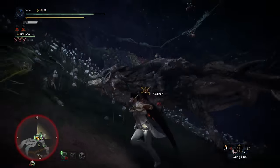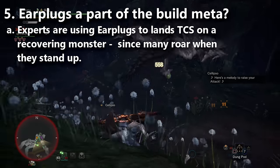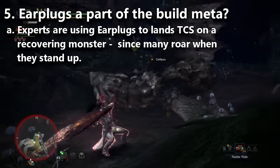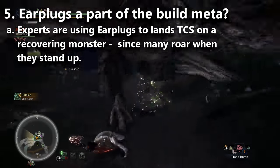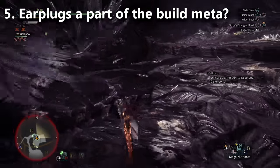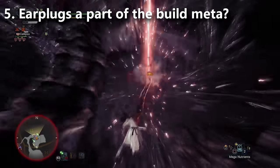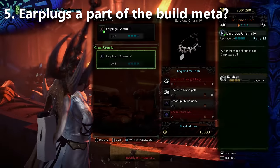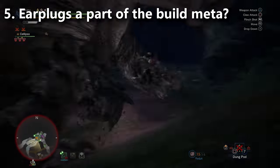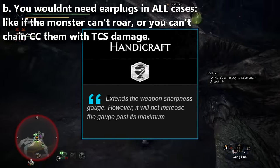Tip number five: expert players sometimes bring earplugs on a meta damage build for the greatsword — a glass cannon build focused purely on damage. Why? Because many monsters roar right after being knocked down, and if you're in the middle of the TCS animation, that roar can interrupt it. We saw players using the earplugs charm and the Nergigante coil. However, against monsters that don't roar — like Kirin — you'd replace earplugs with something like peak performance or handicraft for purple sharpness.